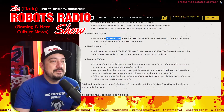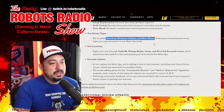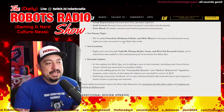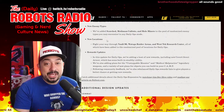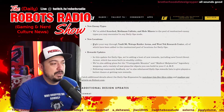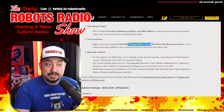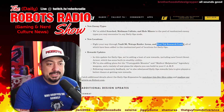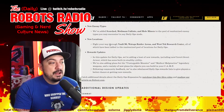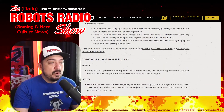New enemy types added to the pool include scorched, Mothman cultists, and mole miners. New locations added to the randomized pool for daily ops are Vault 96, Watoga Raider Arena, and West Tech Research Center.